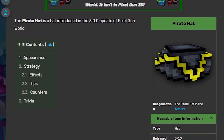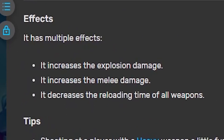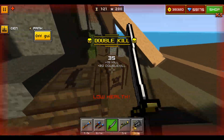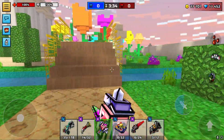Besides the weapons we also have a new hat which increases explosion damage, increases melee damage, and decreases the reloading time of all weapons. It's interesting to me whether these effects would work together if we talk about the modern Pixel Gun 3D where we have some melee weapons with rear damage.